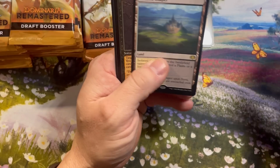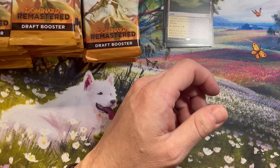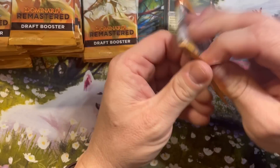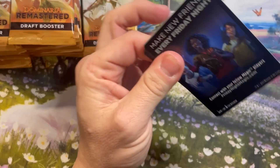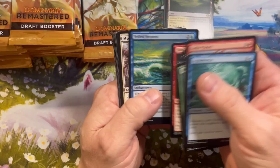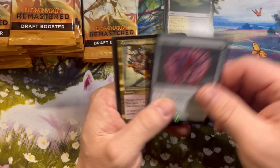Isolated Chapel — I love these check lands. I remember from Ixalan and Guilds of Ravnica, that standard mana base was so good at that time; you could literally build any deck that you wanted to. Jester's Cap with some really sick artwork.